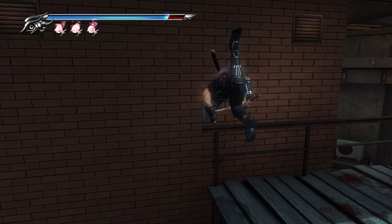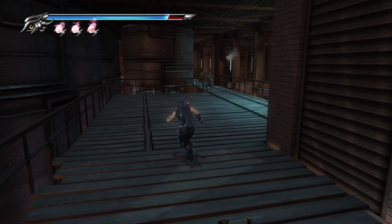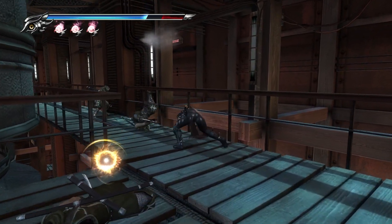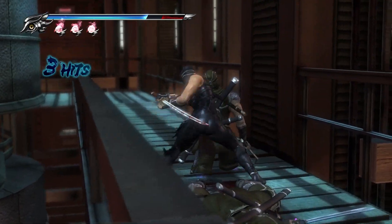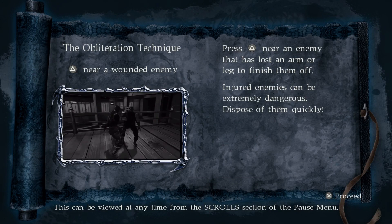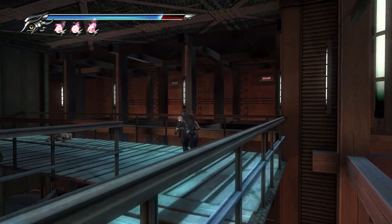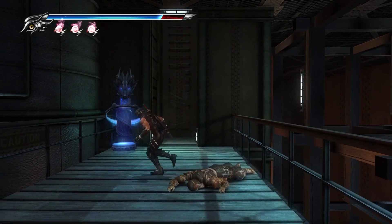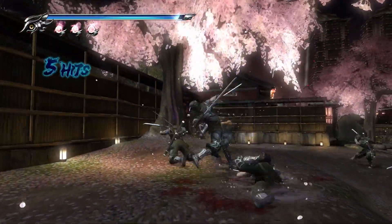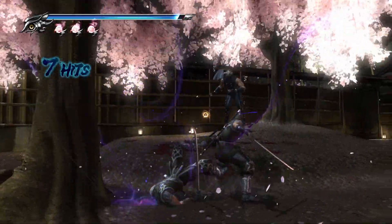I hate this part because the platforming is a little weird if you end up falling down there. The game will teach us about taking out enemies with missing limbs — that's what I was talking about: they can grab you. If one is missing legs and grabs you, it'll pretty much instantly blow up on you. That's the obliteration technique, and you can see our overall health gets chipped down as you take more damage.